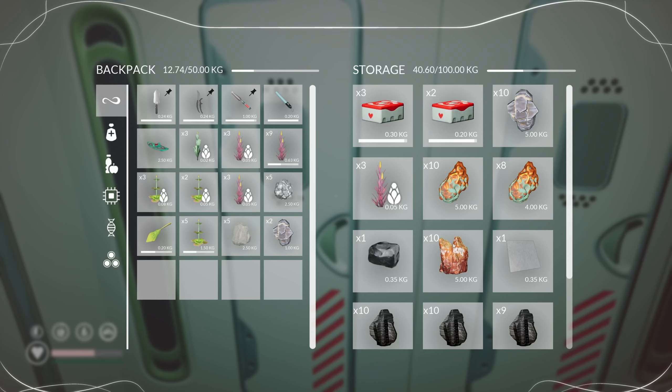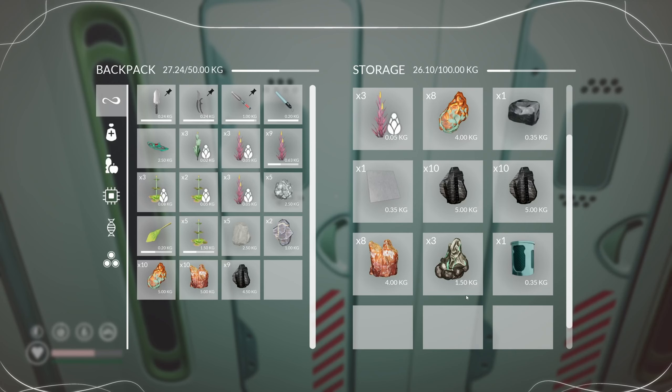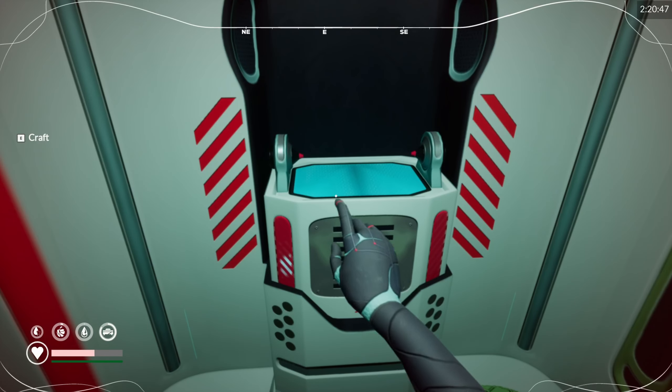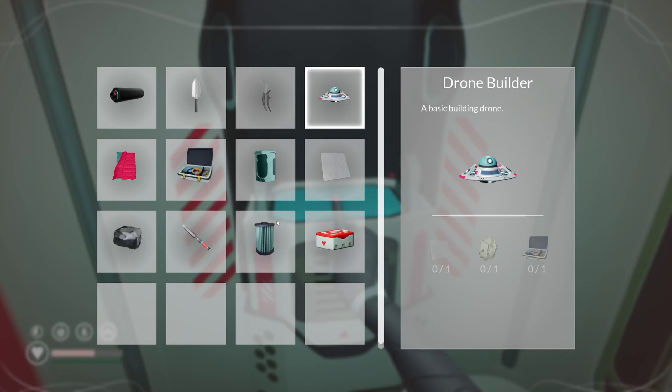Maybe we need two of something in order to get it done. I have no idea. And then let's put graphite on us — that's literally everything we have. Magnetite is going to be the death of me.